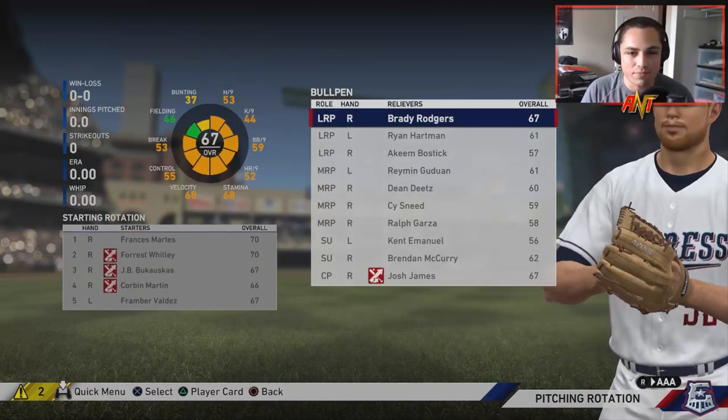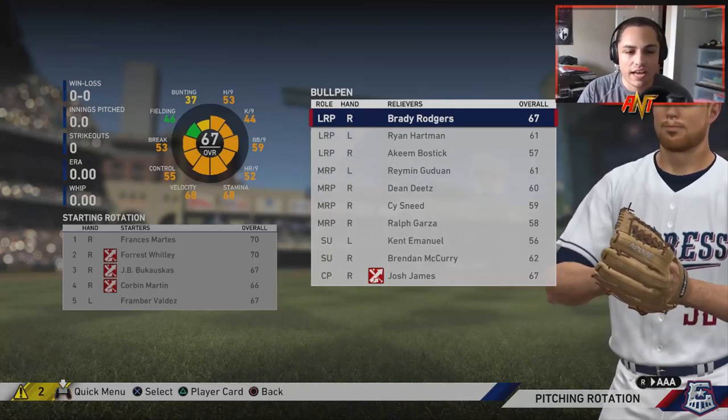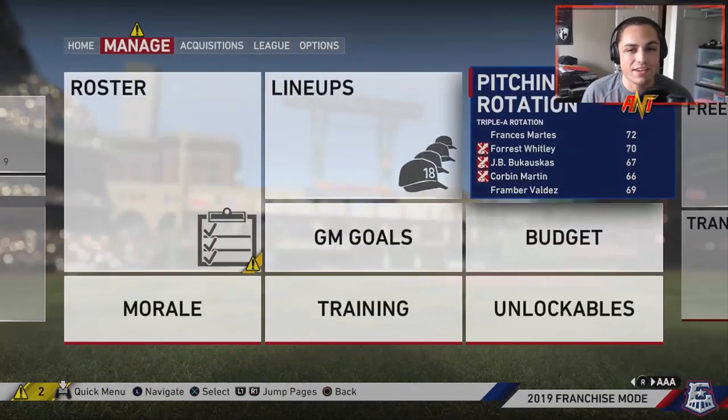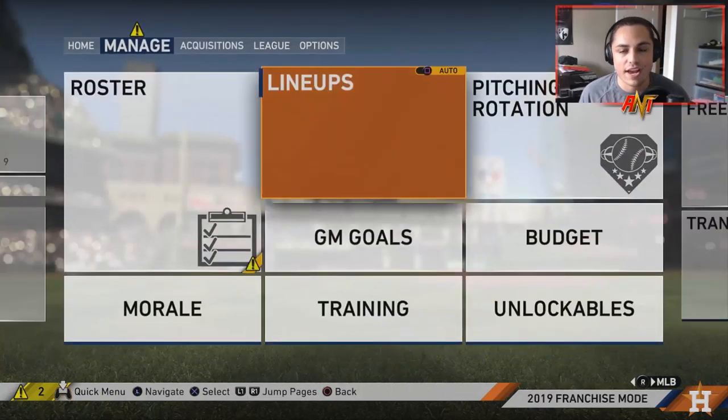In the rotation we've got Verlander, Cole, McCullers, Peacock, Miley, McHugh, Presley, Devenski, Joe Smith, Will Harris, Hector Rondon, and Roberto Osuna. Let's take a look at some of our minor leaguers — Josh James, Francis Martes, Forrest Whitley, JB Bukauskas, Corbin Martin, and Framber Valdez. In the lineup we've got some nice prospects too — Miles Straw, Jordan Alvarez.